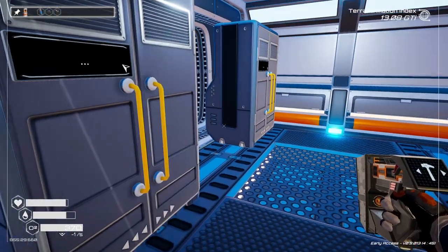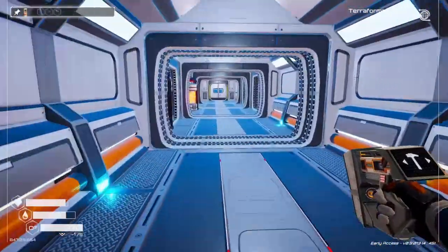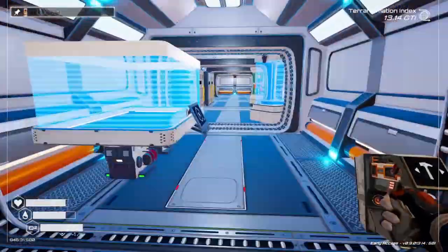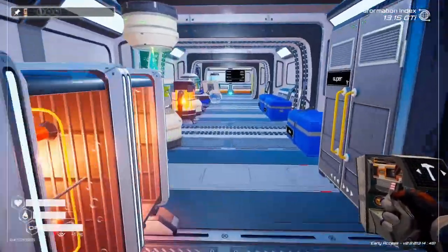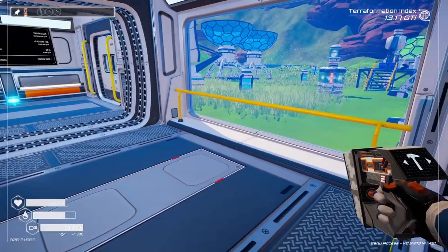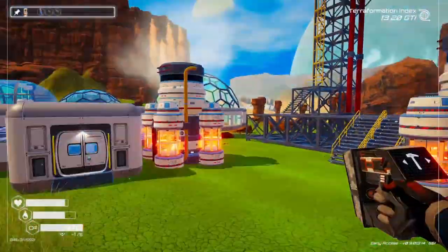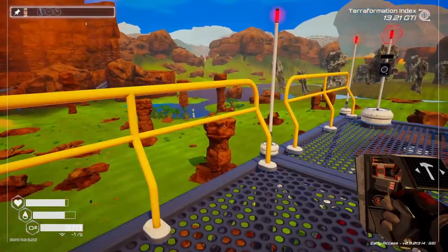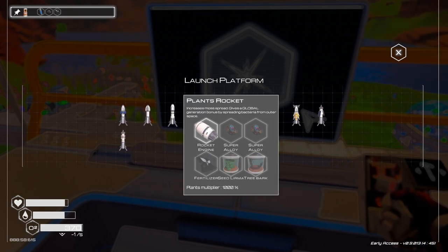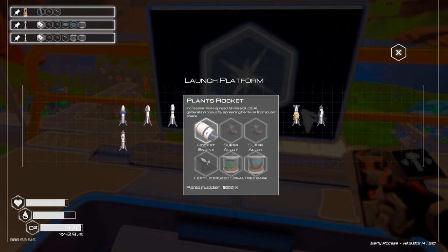I guess I don't. Well, let's go look at the rockets and see what one we want to build. We want to do seeds, plants, plant multiplier, oxygen multiplier — we can do both.